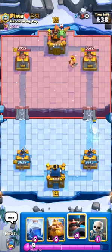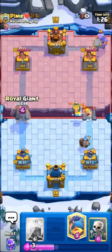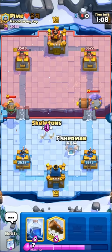I'll go for the Ghost in the back. Pretty sure he's running a Lumberloon Freeze deck — you guys will love this, I won't. I'm gonna go with my Hunter here for his Baby Dragon — a bit of a risky play but can't really cycle anything else. Seeing the Bowler, it definitely will be Lumberloon Freeze. I'm gonna punish right now with my RG on the left side. Oh, he has Inferno Dragon — I'll go for the E-Spirit to reset it. We do force out the extra Tornado with the E-Spirit.